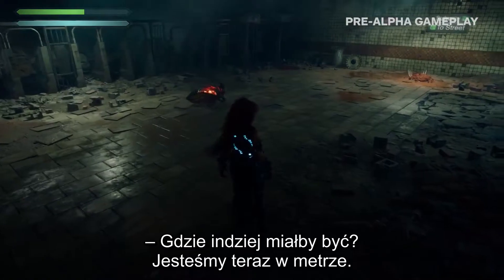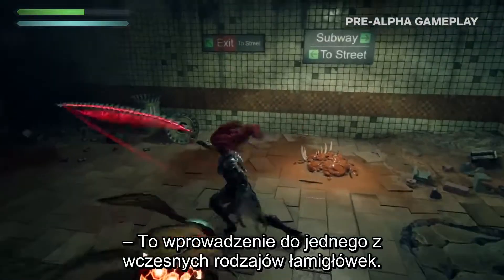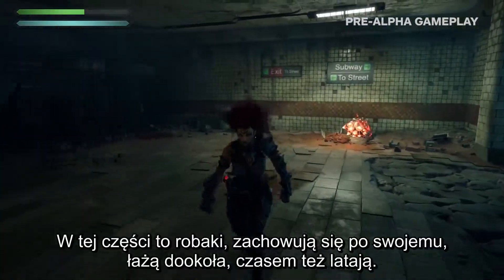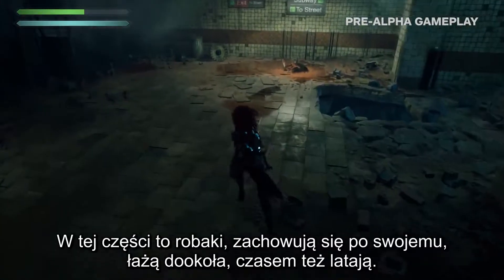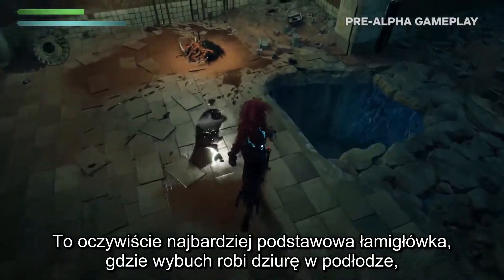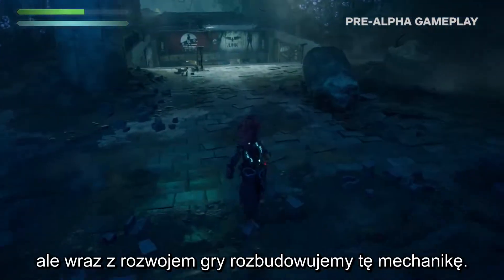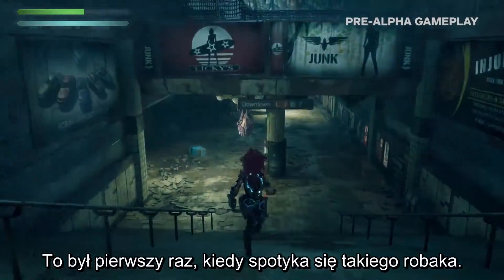We're literally in a subway right now. So this is an introduction to one of the early puzzle mechanics. We have these little bombs — in other Darksiders games you pick up and throw — but in this game, they're bugs. So they kind of have their own behavior. They walk around, they'll fly around in different circumstances. This is obviously the most basic version where he blows a hole in the floor, but we build up on those mechanics as you play through the game.